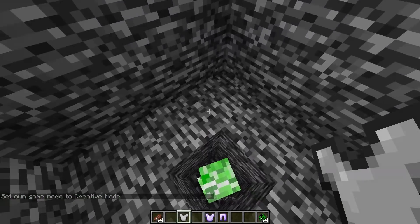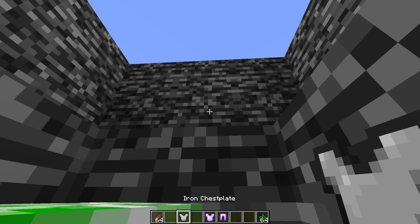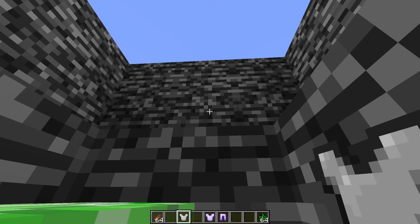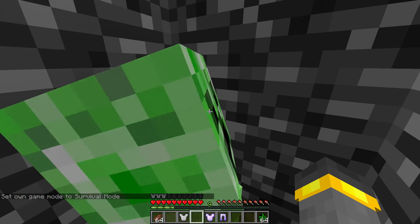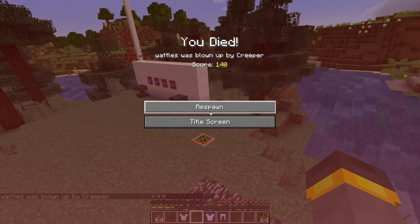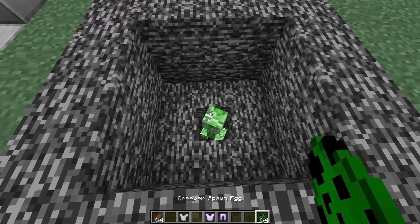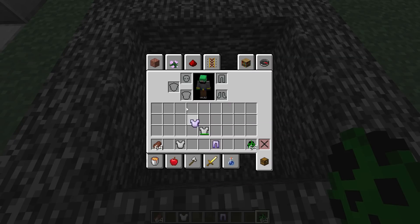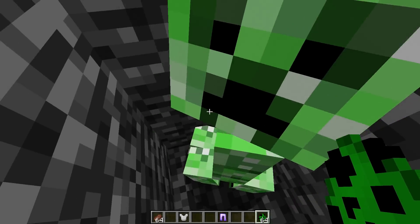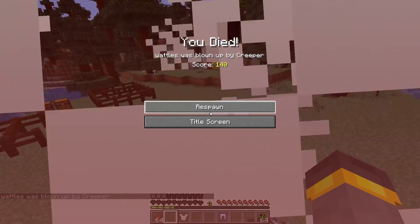Test one: health is full, we have one iron chest plate on. We flip into survival mode, look at the creeper — and that happens. Yep, to be expected, that is never good. Now we put a creeper back in there and swap over to a blast protection four chest plate.